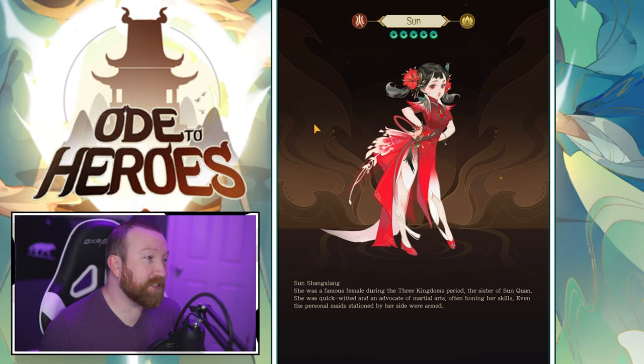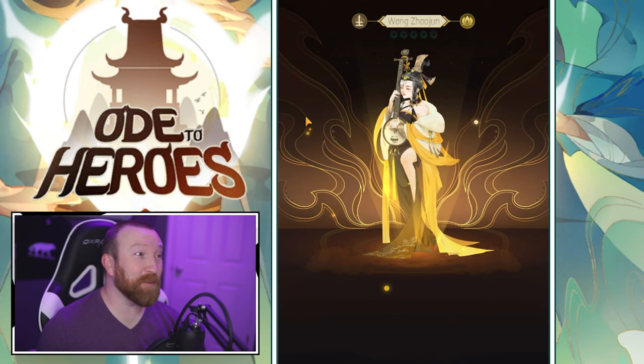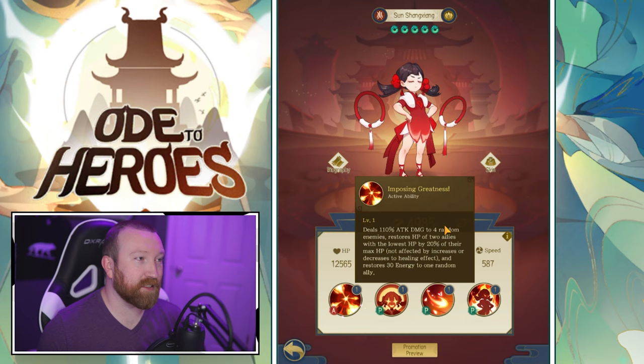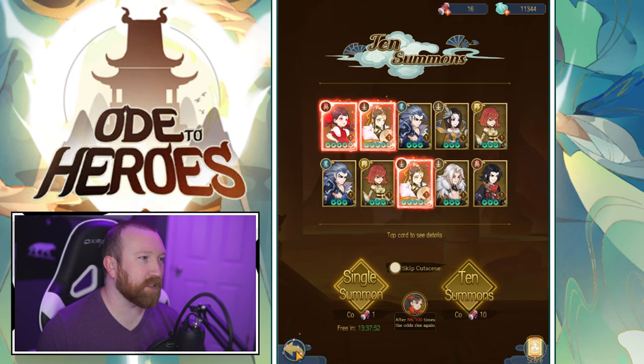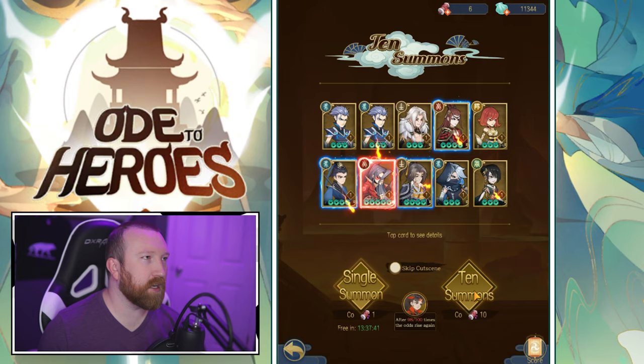Sun — she's Shang Jang Sun, we're just going to go with Sun. She is essentially Cruise. We got another pull — a triple pull, then a double pull of her! This is the first copy we have. This hero is essentially Cruise: heals when allies drop below 50 HP, has a chance to stun all enemies. We're going to have to check the tier list to see what's useful, because you don't want to waste good heroes.